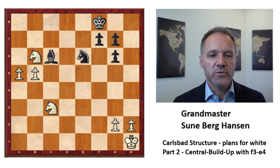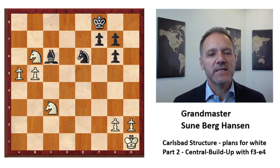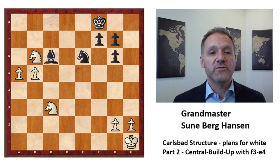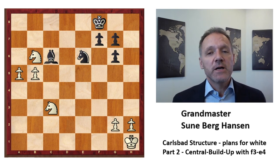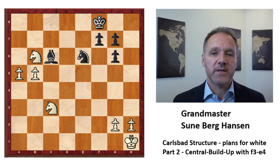And here Andersson did resign — this is of course hopeless against a player like Kasparov, who will likely win a piece for the a-pawn anyway. This was the plan with f3 and e4. When we look at the black side, we will see that maybe things are not so simple. But this line is very strong and you should definitely know it — just like the minority attack. When white builds up with f3 and e4, you can easily get blown away without knowing what hit you. This was GM Talks with another episode on the Carlsbad structure. I hope you enjoyed it, thank you for watching.